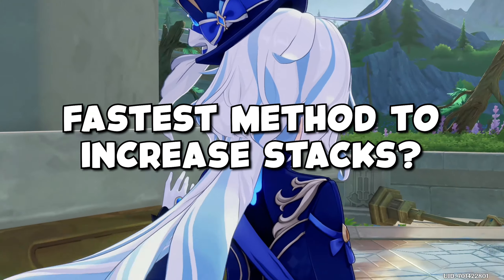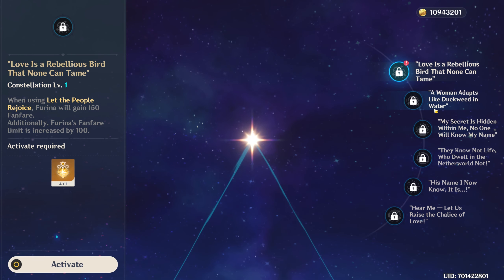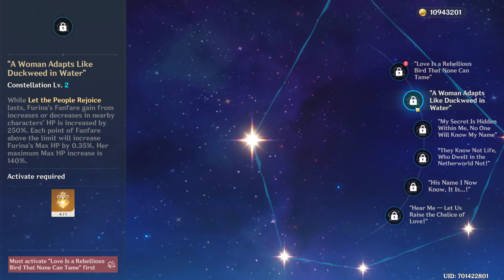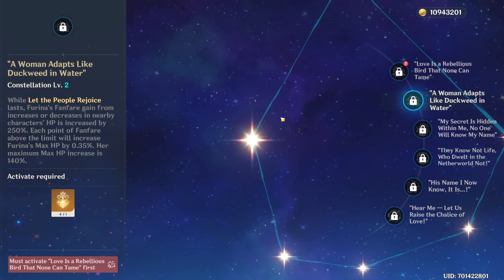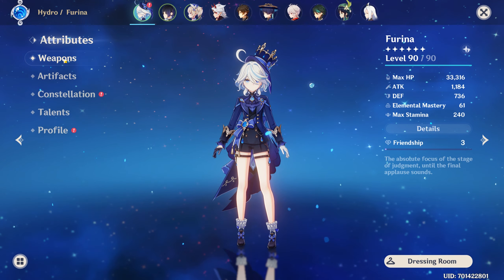So what are the fastest ways of getting Fanfare stacks? C1 and C2 are the major upgrades to Fanfare stack increase rate, but for this example we will look at a C0 Farina because the methods apply to any constellation level as well.